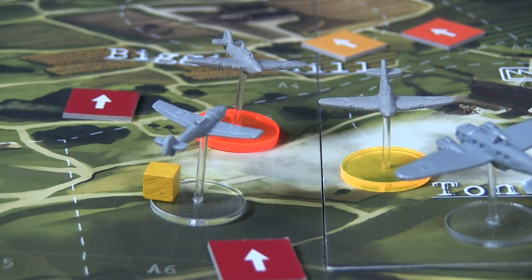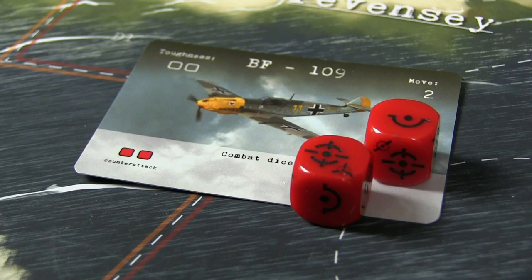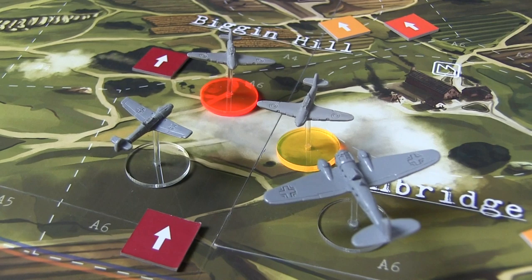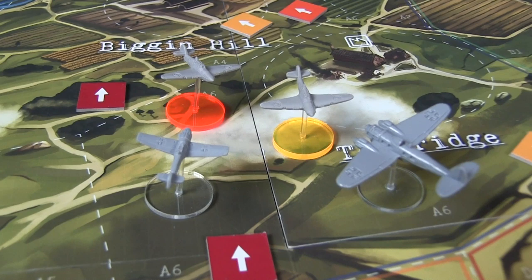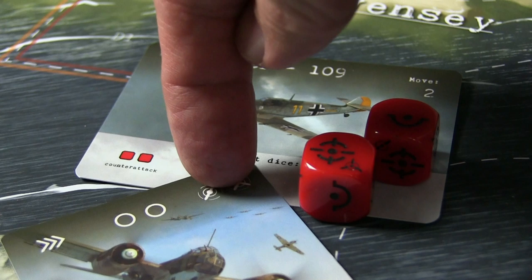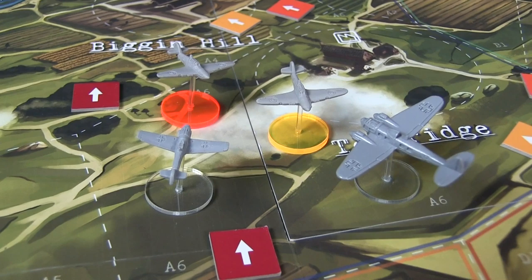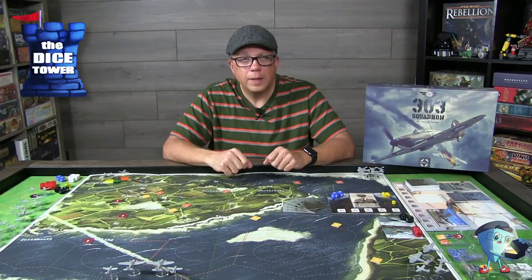Each plane you're fighting has a toughness level you have to pay attention to, and you'll be marking those planes with damage using your cubes on their bases. After all the combat has taken place in a particular field, all the Luftwaffe or German planes that can counterattack will — rolling dice trying to get hits on all the planes in that area. This is where you hope you've saved some cards, because as the Germans roll dice there are icons that represent the counterattack. You might have cards in your hand with matching symbols on the far right; if you can play a card to shut down that counterattack, it prevents them from hitting any planes in that area. In a counterattack, they hit every pilot engaged in that particular area, so hopefully you have cards to shut it down.